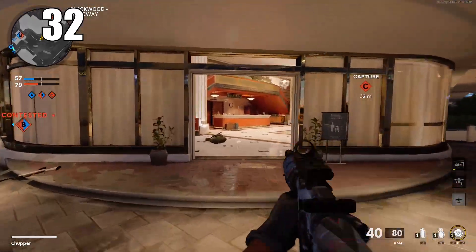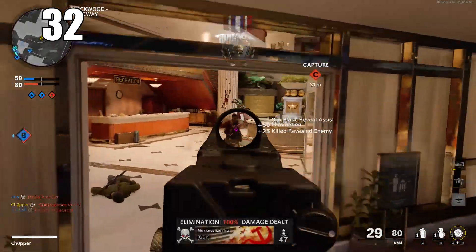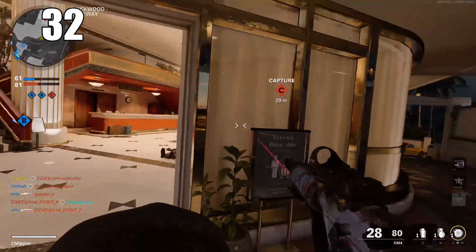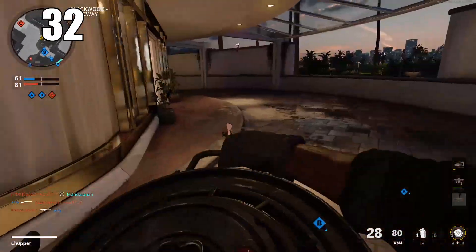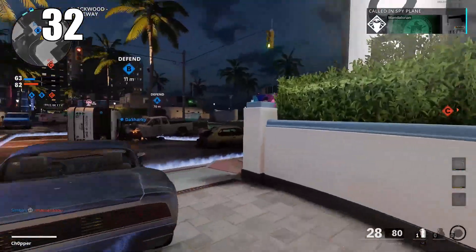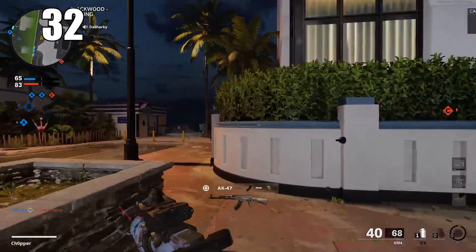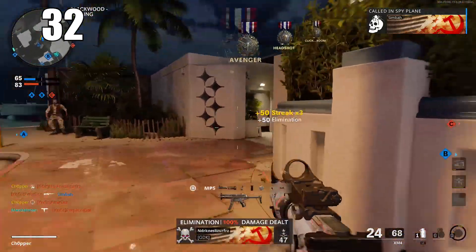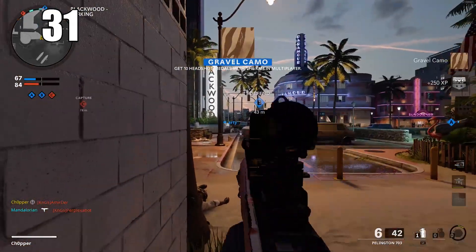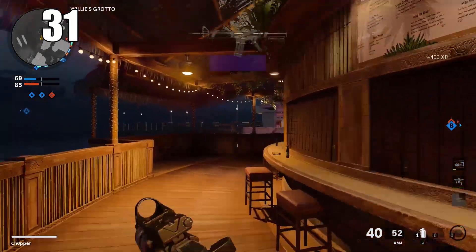Number 32: there's a weird mechanic in this game where your character actually moves based on the bullets you take. If you're standing still and get hit by a low-powered weapon like a pistol, you won't move very much. But a high-powered weapon like a sniper rifle will push your character back a lot. If you're holding an angle and get hit by a sniper but don't die, you might need to reposition, as you may be farther back than intended.